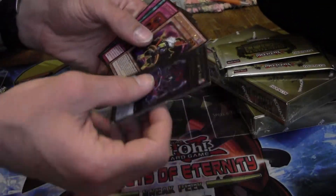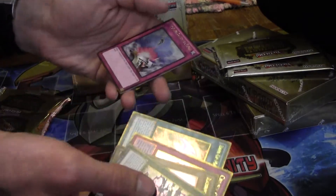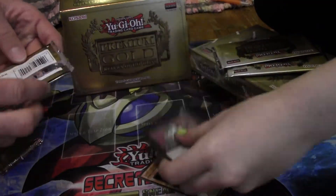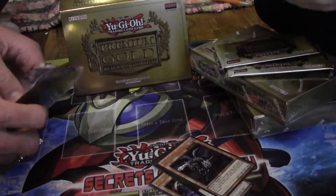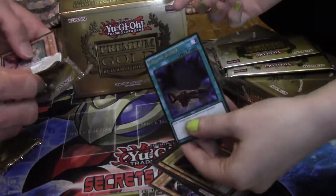Got Black Wing, Panocky, Crush Card, nice. Rank-Up Barian's Force and Compulsory. I got a Tristan, something, Cat Shark — nice. That's a luring card. Doom Caliber Knight. I got something for you, babe — right arm of Exodia piece and a Foolish Burial!